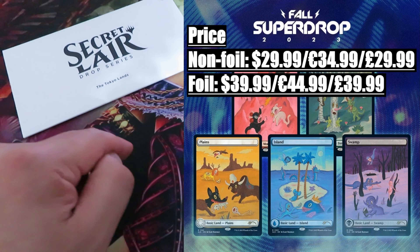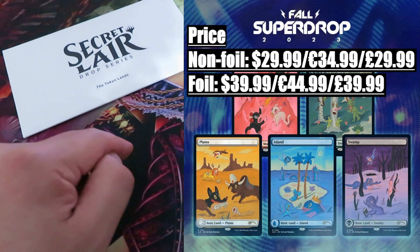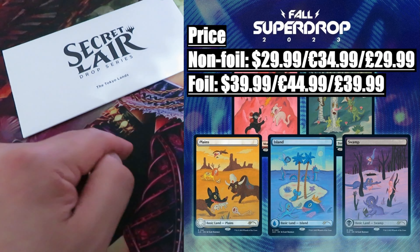Fifth drop: Featuring Gary Baseman. A particular drop featuring the five basic land cards with new full artwork by Gary Baseman. Price — two versions: non-foil $29.99 / $34.99, foil version $39.99 / $44.99. Content value approximately zero. Another Secret Layer drop featuring the five basic lands — honestly, now it's getting ridiculous. Verdict — worth it 10%. I must admit that Gary Baseman's artwork on these five basic lands is stunning, but paying $6 for a basic land feels like a mockery. My advice: Wizards of the Coast, with all due respect, go mana-screw yourself.